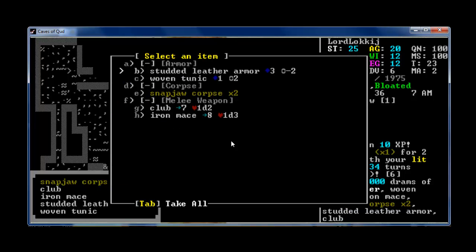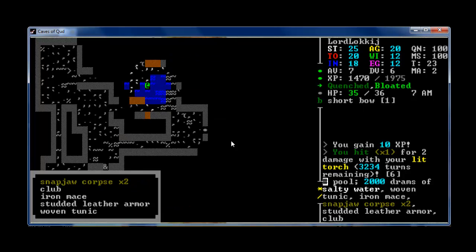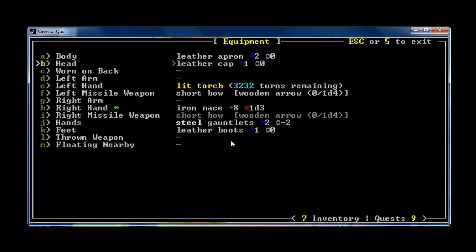Studded leather armor. How good is that? That'll give me three armor value and negative two dodge chance. Let's see what I have on right now — leather apron, two armor. I think I'll forego the dodge chance.